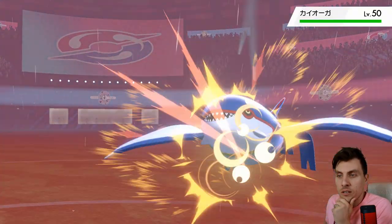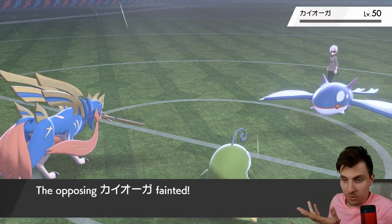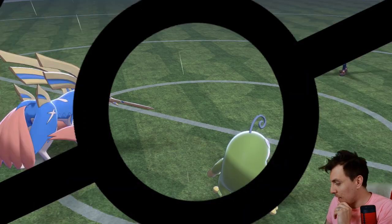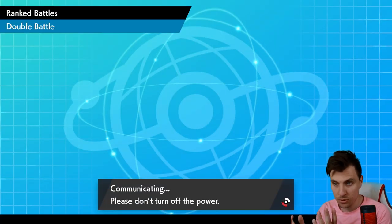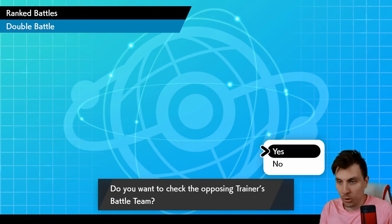See how much this does. We don't even need to worry about the Perish Song. Good game to my opponent — good game, Axel. Nice team. I like the variation there with the dual weather — it's a good concept. But we managed to not even need the Perish Song there, which is awesome. Zacian just doing its thing. Very good game, and we'll move on to our next opponent.